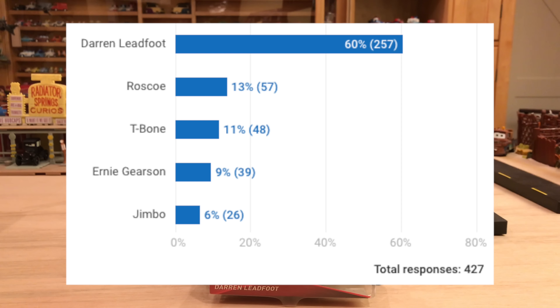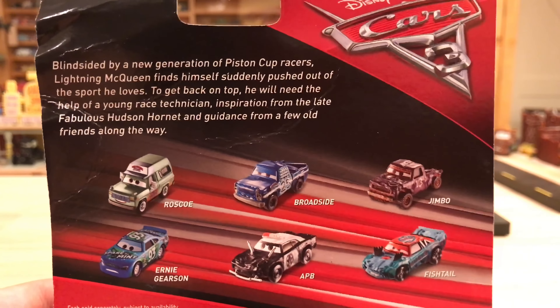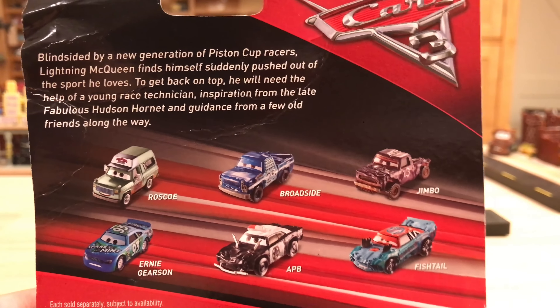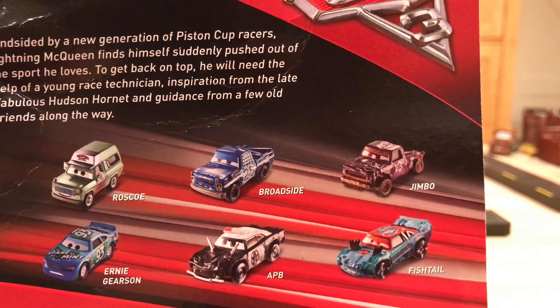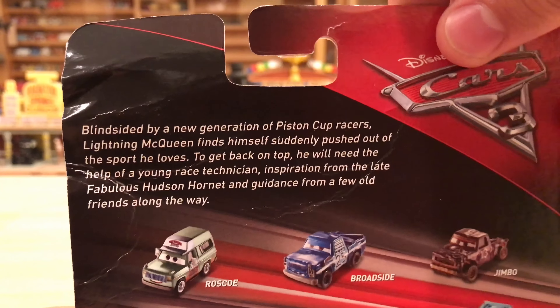It was close at the start but Darren definitely won — about 257 votes I think. You guys can see the results on screen. So you have Case H. The contents are in the description below. It's probably one of the best cases we've ever gotten because all the cars are brand new and in the same case. Pretty awesome right? Roscoe, Broadside, Jimbo, Fishtail, AP, BN, Ernie, Gerson — I'll probably put a couple of these in the next poll.